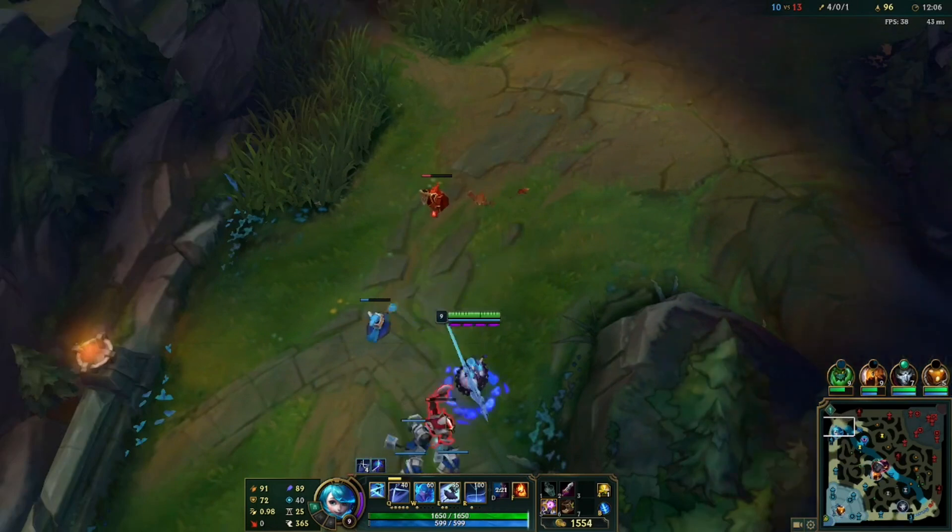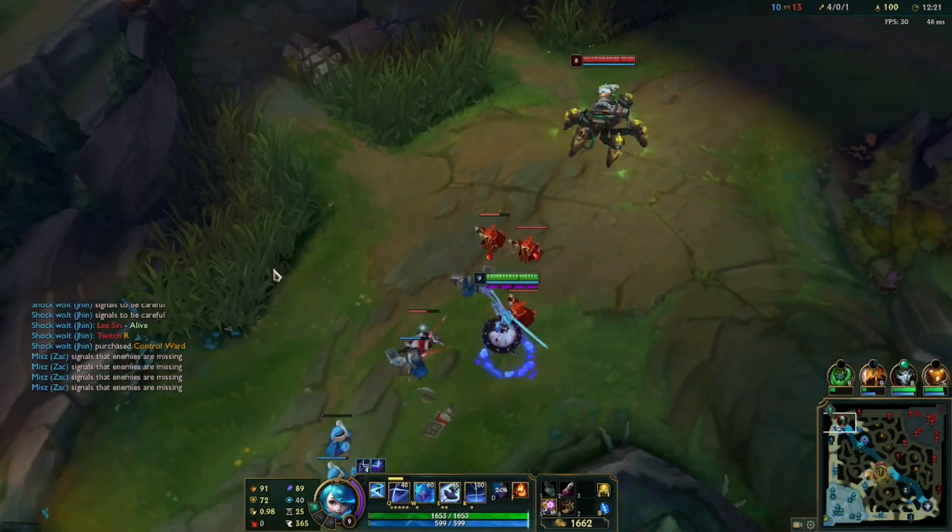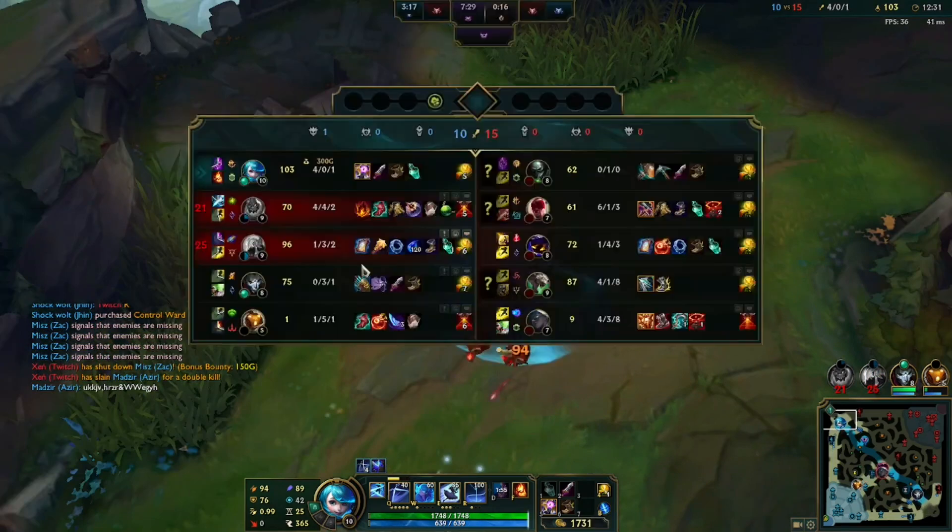This is how you can get 10 CS per minute. The way is just to get jungle camps on top of your laning minions.